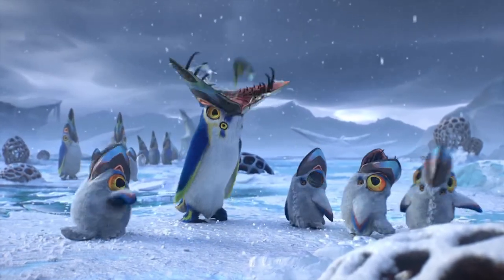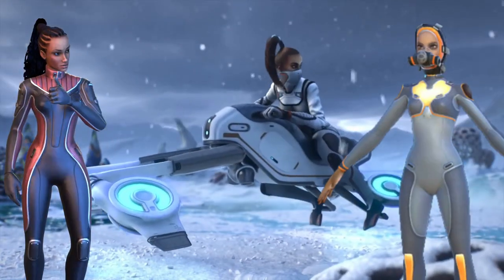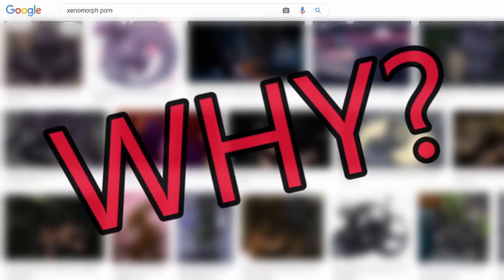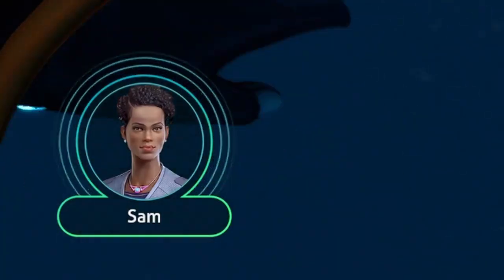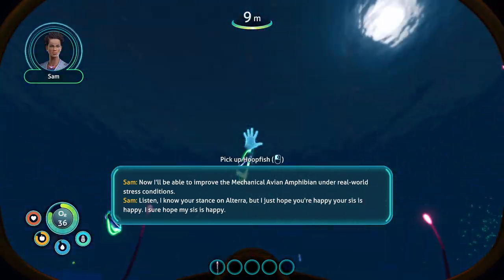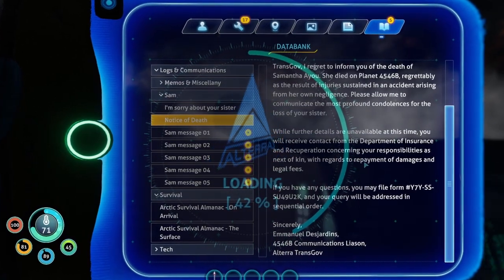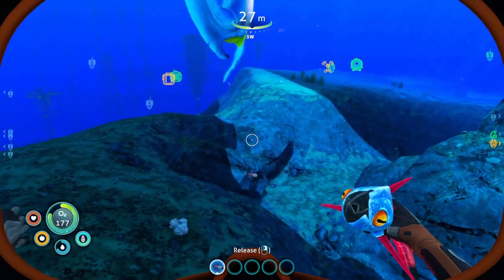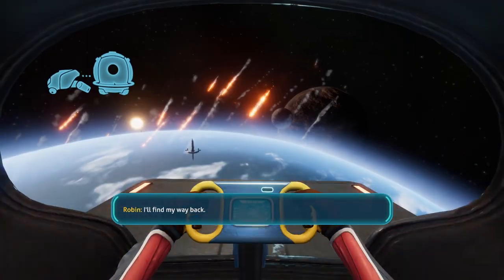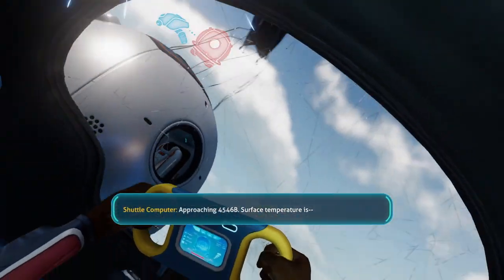Below Zero takes place some years after the original. This time you take on the role of Robin Ayu, by profession a zoonologist — that just means she's really into some kinky alien stuff. You come in search of your older sister, who seemingly suffered a fatal accident on planet 4546B, at least according to the notice you got from Alterra, the company your sister was working for. But you smell something fishy going on, so you decide to descend on the planet's surface to seek out the truth about your lost sibling. And then everything goes to shit and you crash land.